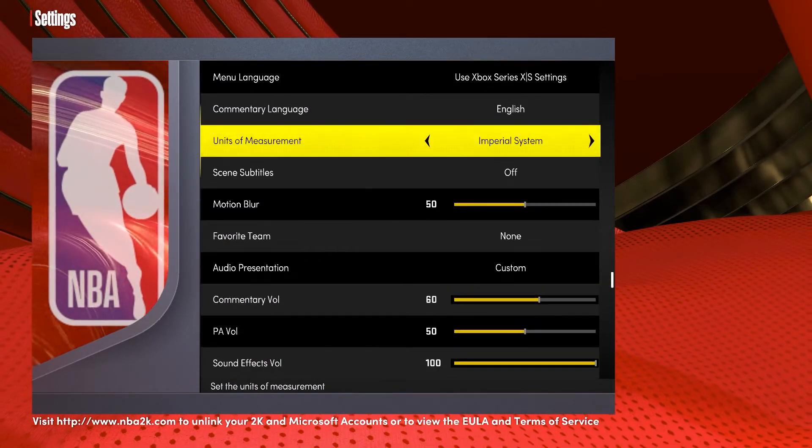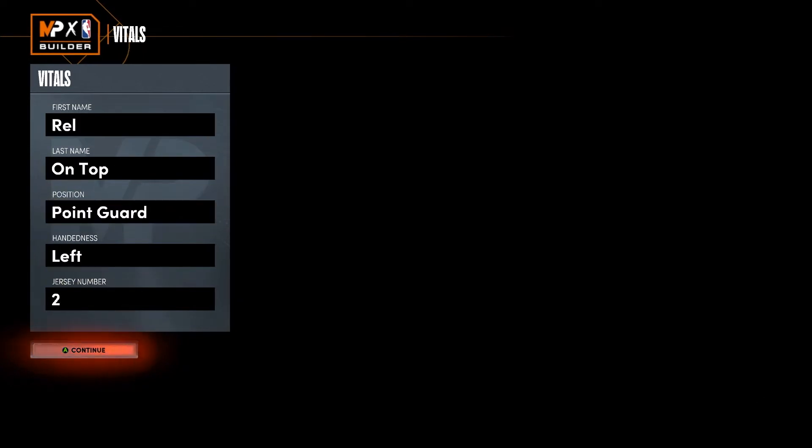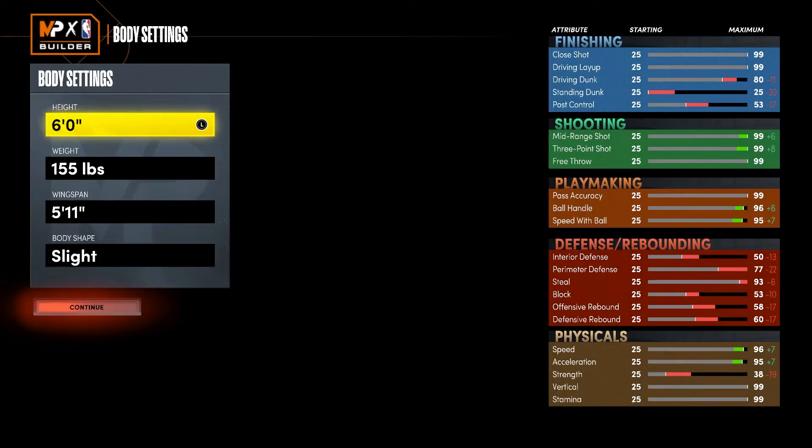Go back to the My Player Builder. On that build you just made, press Y on Xbox or Triangle on PS4 to edit build — don't press Start, press Edit Build. Now change the height to 6'1. Sometimes it'll be glitching where you can't even see the player, but you're good — it doesn't matter. When you see 6'1, that's how you know you're really doing the glitch.